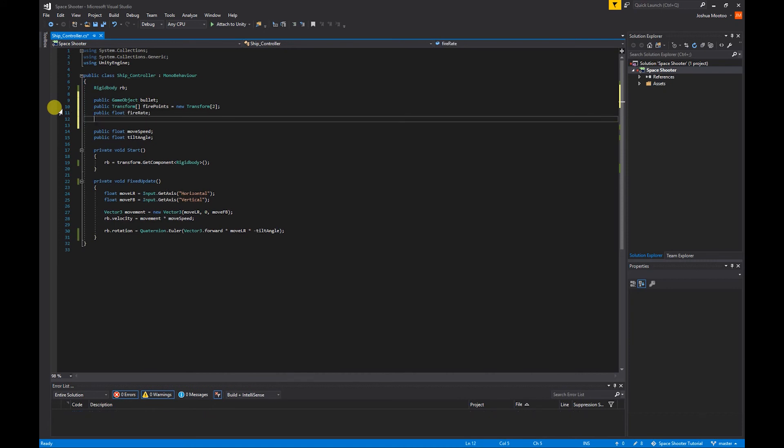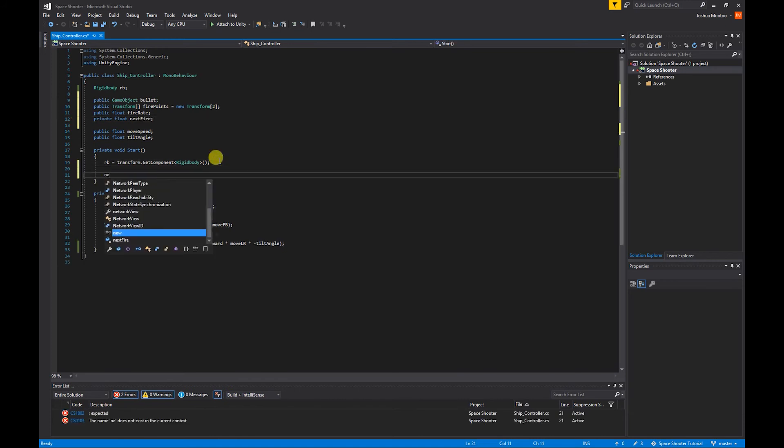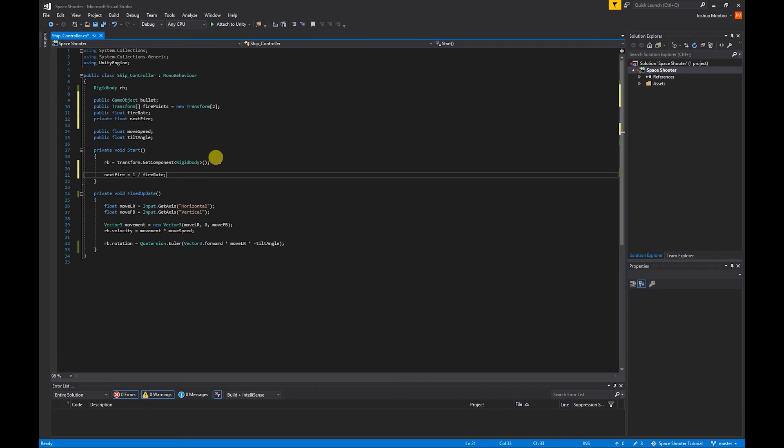Create a fire rate variable: `public float fireRate`, and a private float `nextFire`. In the Start function, set `nextFire` equal to `1` divided by `fireRate`. So `nextFire` represents one second divided by however many bullets we want per second.